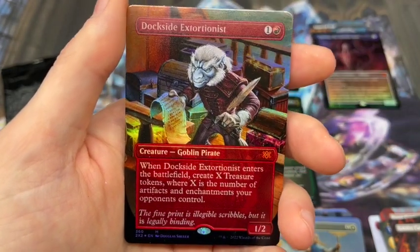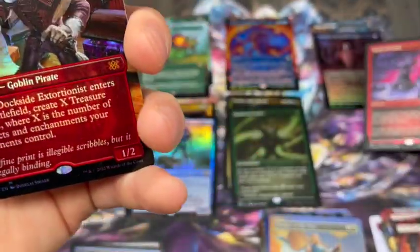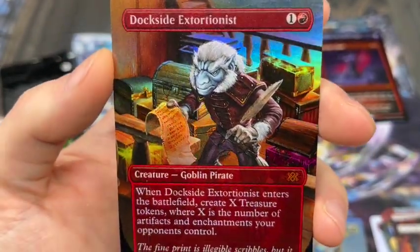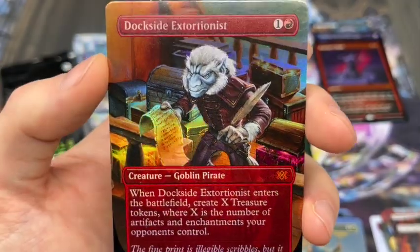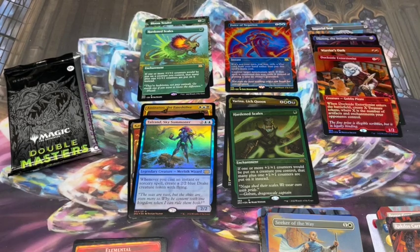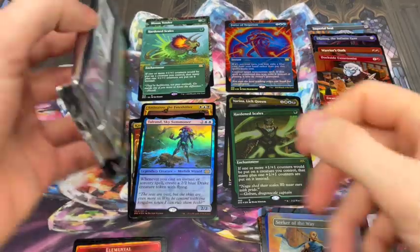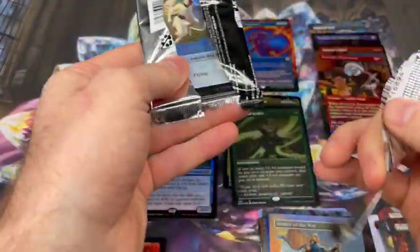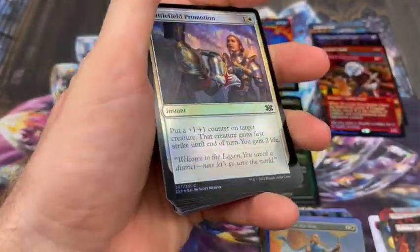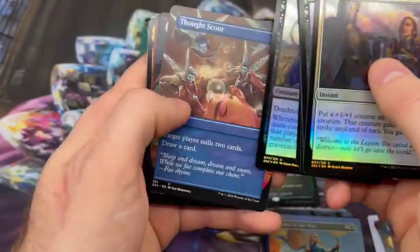And the last one's also a Mythic. Borderless Dockside Extortionist in the foil! Wow, that is gorgeous. This box is on fire. I actually have not pulled any of him either, so him and the Imperial Seal were two that I've been looking to get. I still would like to get at least one or two Consecrated Sphinxes — that's another card I've been eyeing over the years. I was debating about whether to go in on one of the older versions, but now that this set came out, I'll probably do this.